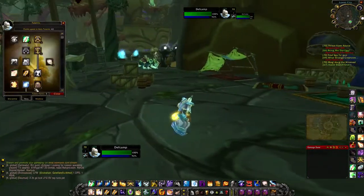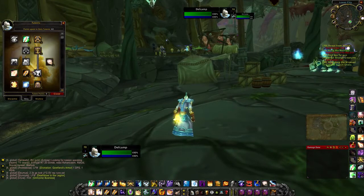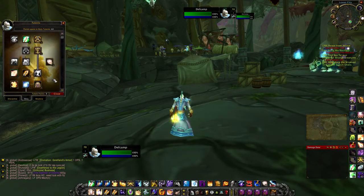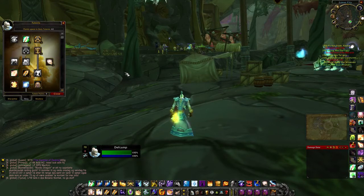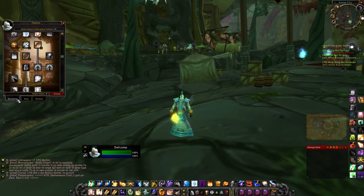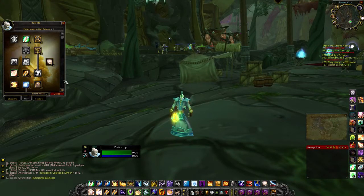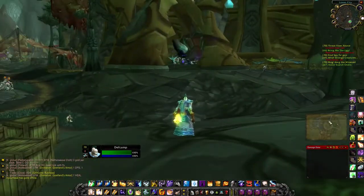Now let's briefly go over talents. There are different ways to build your talents — some cookie-cutter builds I'll post in the description. I want to do a dedicated talent video later going through each talent and why it's good. What I'm using now is solid for both dungeons and raids, though in dungeons you may want to pick up Divine Spirit. I'll post a few different options in the description. Now we're going to go over to the video where you'll watch me healing in Shattered Halls.